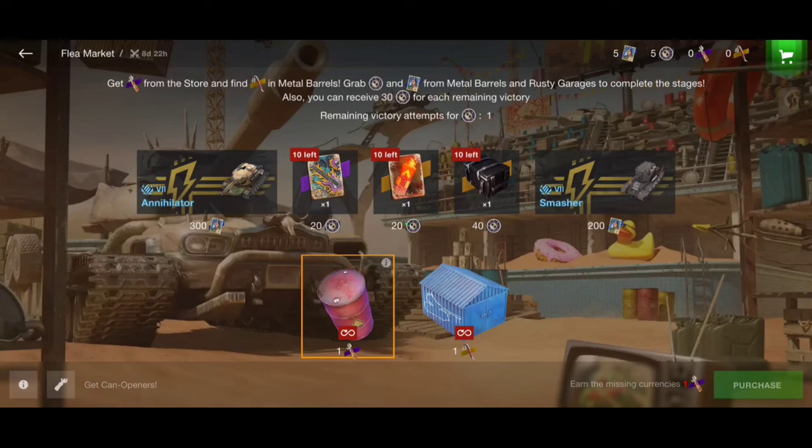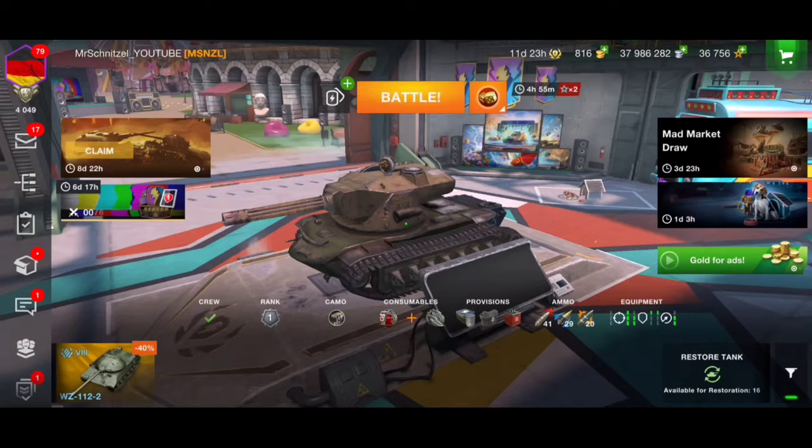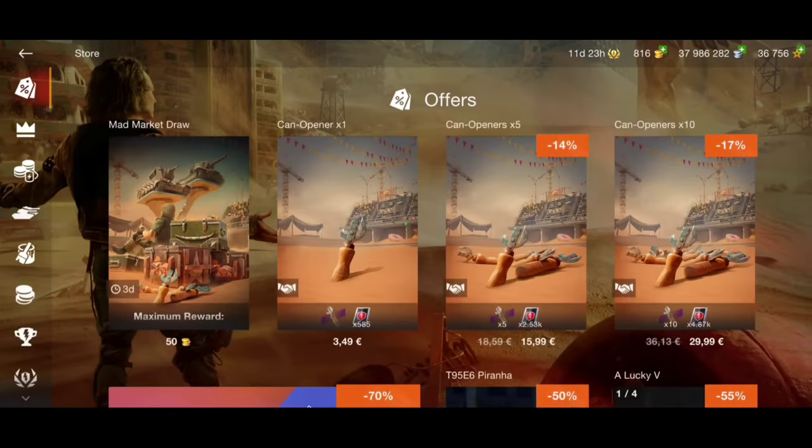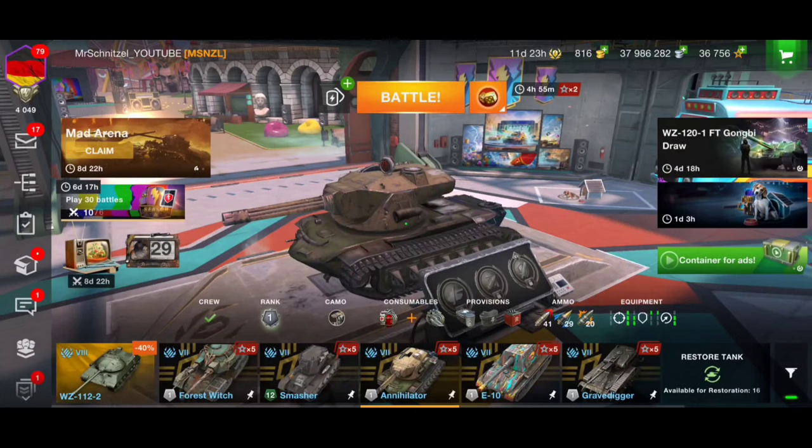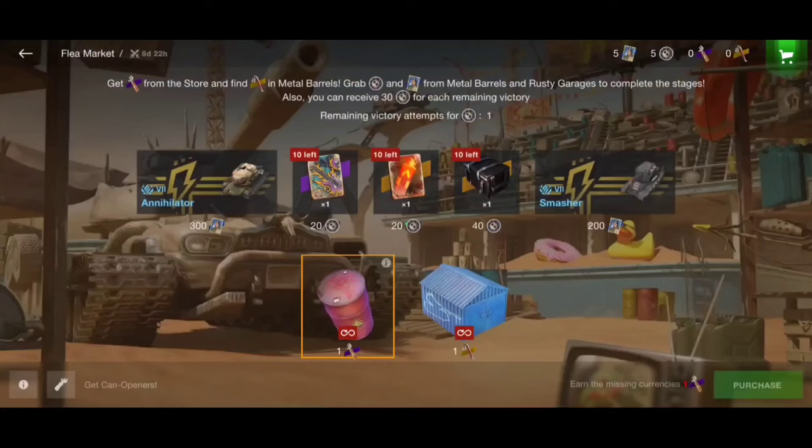That means you will need to buy maybe 20 or 30 can openers to get at least 200 of those cards. We can calculate a minimum of around 100 euros to get the Smasher and maybe an additional 50 euros to get the Annihilator. Very expensive.